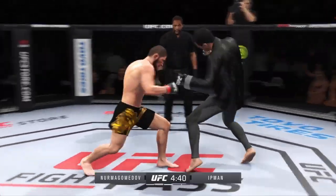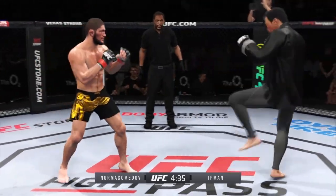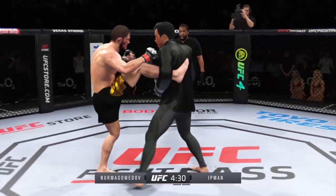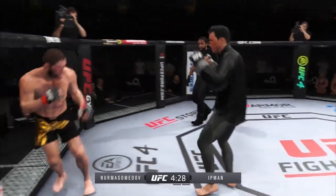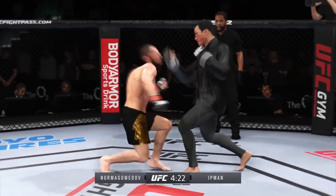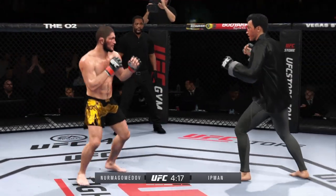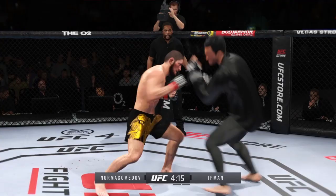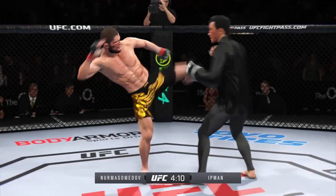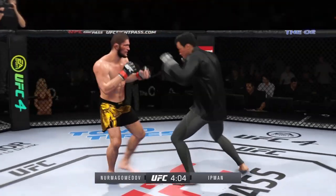Good punch. Continues to mix it up, going to the head, mixing in some body shots. Nurmagomedov's hook shot is blocked — saw that coming from a mile away. Big body kick land. Back and forth we go! He loaded up on that right hand. You start to really worry about the wrestling, and there's that left hand. Very underrated — it's a very underrated part of his game, his ability to stand and strike with anybody in the UFC.